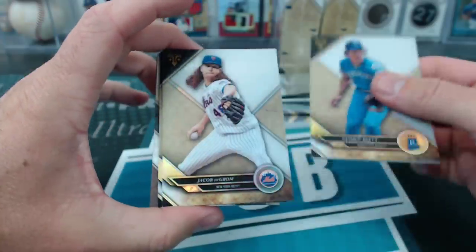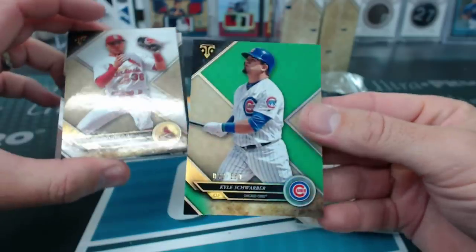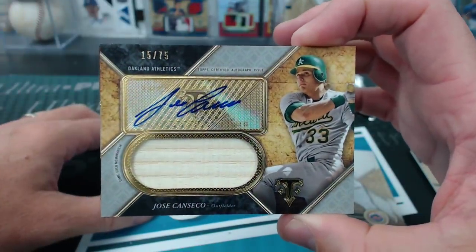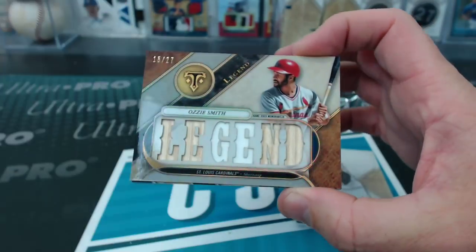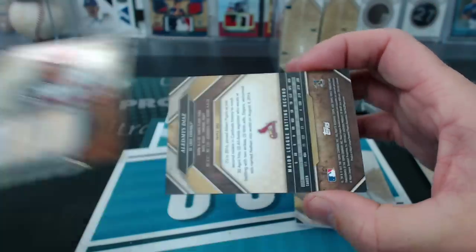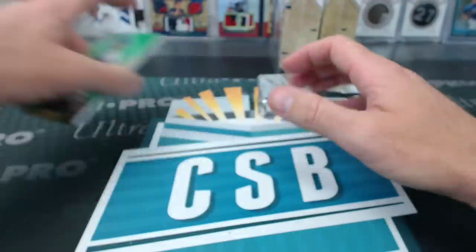George Brett, DeGrom, and Diaz. Cobb to 340. Schwarber at 250. Jose Canseco to 75 — Sour Sausage. And an Ozzie Smith Legend of 27. A lot of Cardinals in this break.